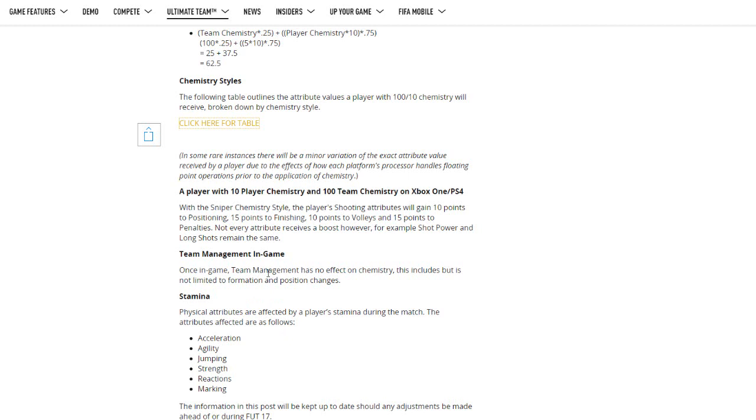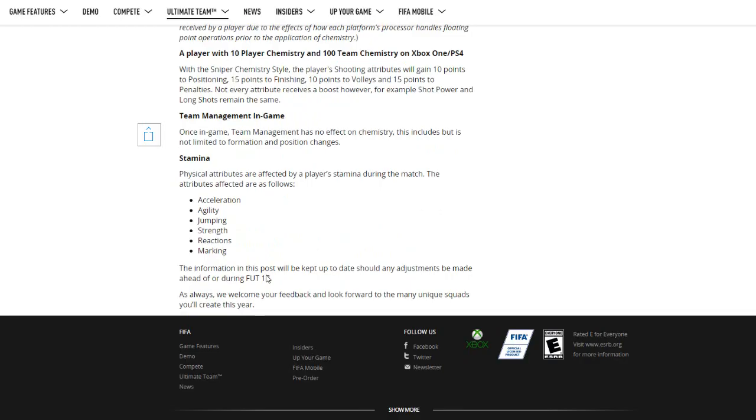Team management in-game has no effect. So if you put a striker at left back in-game, they still have the same chemistry as they did when you went into the game. You could literally switch a left wing with a right wing and they'd have the same chemistry in-game, as long as you started them as left wing and right wing with whatever chemistry they had.